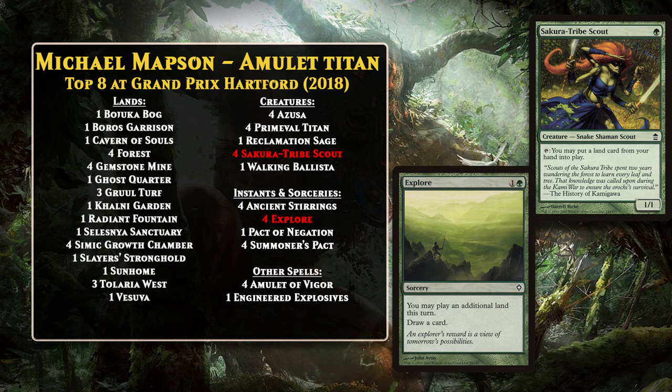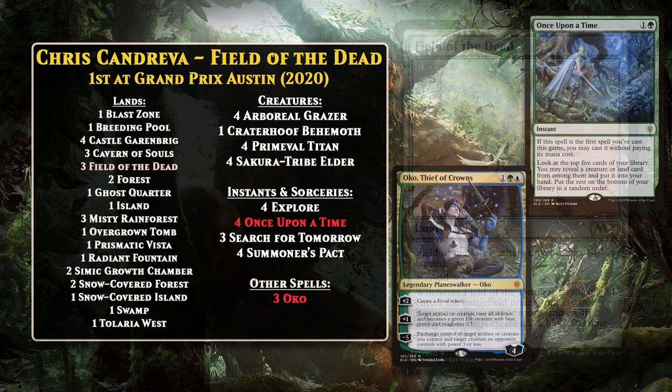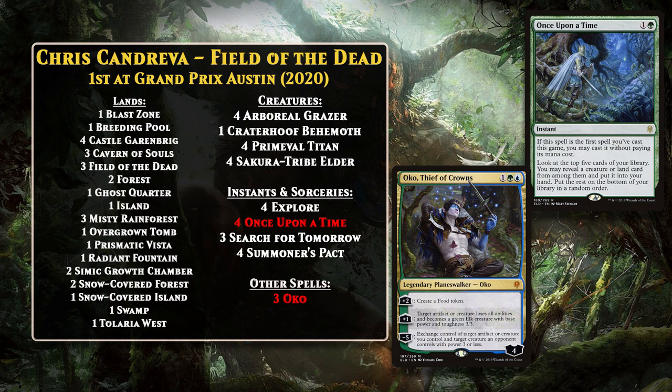Then in 2020, Primeval Titan decks got an exciting new land that resulted in a new deck that was neither an Amulet nor Valakut deck — and that land was Field of the Dead, a card that felt tailor-made for Primeval Titan. Field of the Dead can generate a ton of creature tokens, provided you are playing lands that don't share names with other lands you control. The Titan can help you find the field and also search up whatever lands you need to make more zombie tokens, so the deck runs a whole lot of lands with different names. Basically, once you have the Titan and Field of the Dead around, Primeval Titan starts to feel a lot like Grave Titan. Not long after, two of the deck's supporting cards — Oko and Once Upon a Time — got banned, leading Titan decks to shift back toward Amulet of Vigor. Field of the Dead also ultimately got banned in Modern in 2021, meaning the Titan and the field were no longer an option at all in the format.